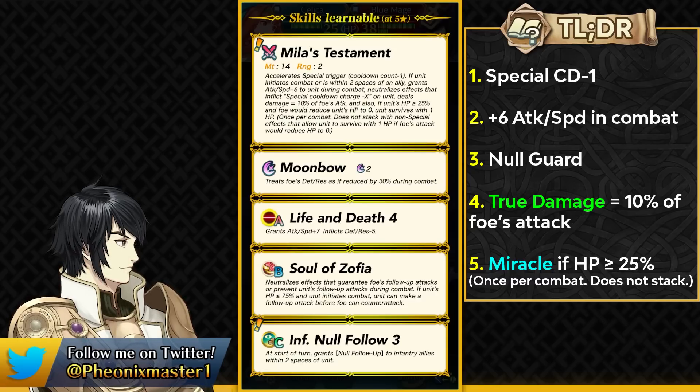She does have Soul of Zofia just like Legendary Celica, which has Desperation and Null Follow-up built into it. Falling into the Desperation range is a bit annoying for Legendary Celica, but not for this Celica because of the miracle built into her weapon. She also brings a new skill with Infantry Null Follow-up.